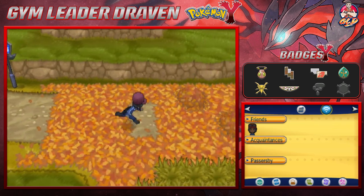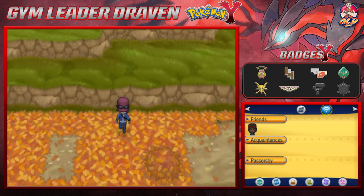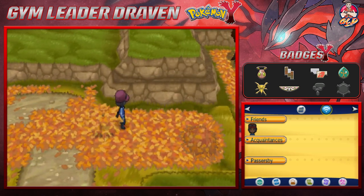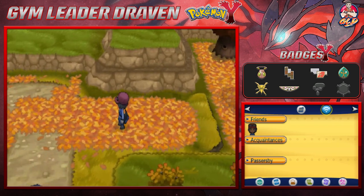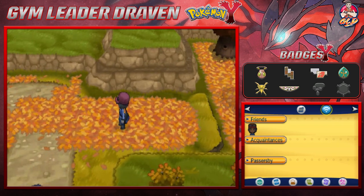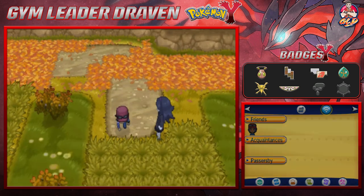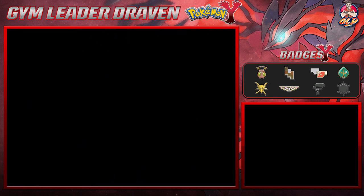As you can see it is autumn and there are spots right here where you can find items or people, so just be aware you may be in for a battle. We found ourselves a Net Ball, which will enable us to capture some pretty cool Pokemon. You could also be battling people and catching interesting Pokemon as well.